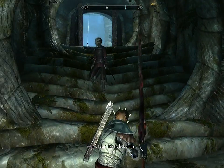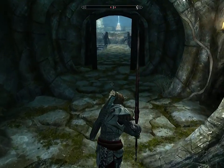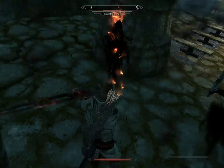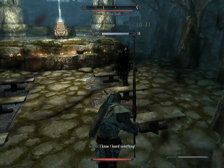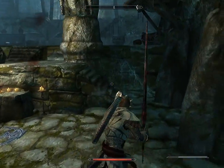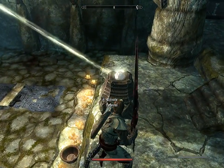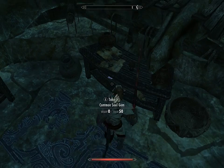NPC: 'I don't like the look of this.' Me either. Oh my gosh, what are those? Where'd you come from? NPC: 'Who's there? I knew I heard something.' Oh, that wolf gave me a boost.